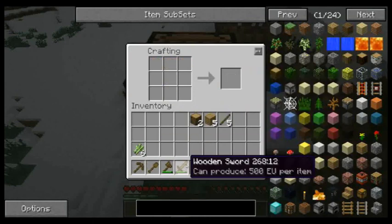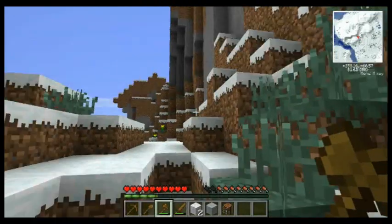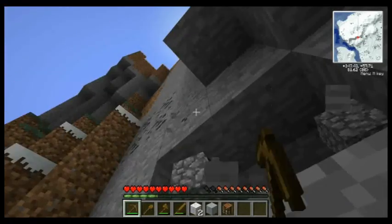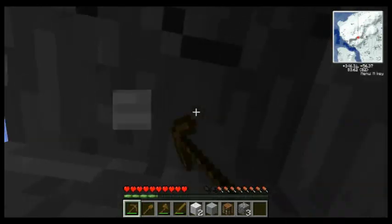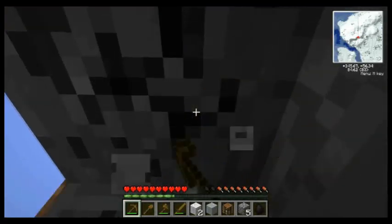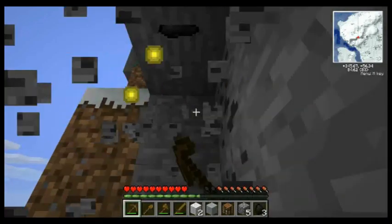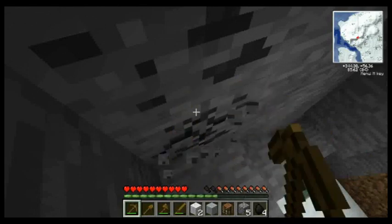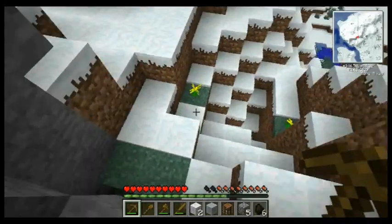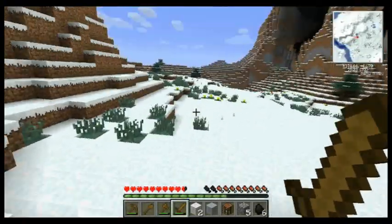Gotta pick up our crafting table. Where did I see that coal? We've got six pieces of coal — that'll do us for a bit. Let's just keep on walking east and see if we can get out of this snow zone.